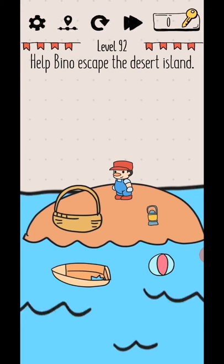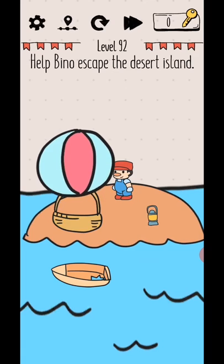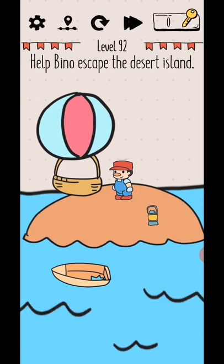Help escape the desert island. The boat only has a chair, so you need to make a hot air balloon. Use two fingers to size up and add air, and here's a hot air balloon. Yes!